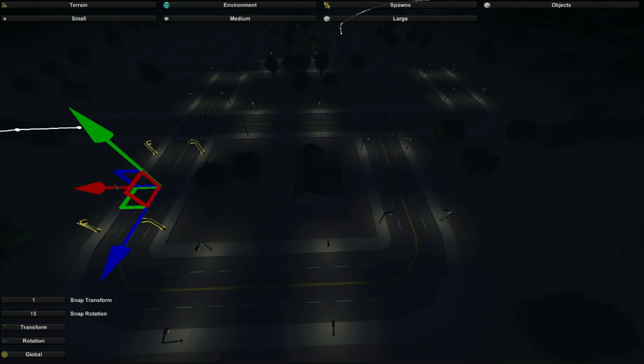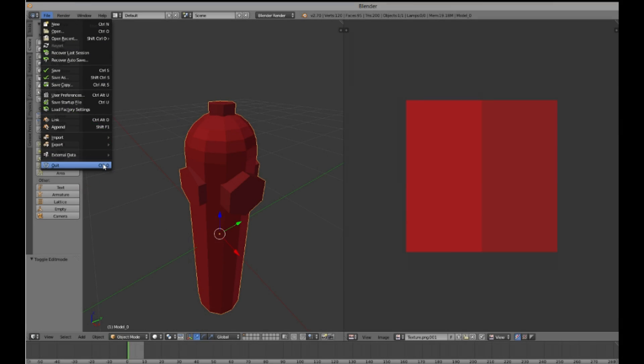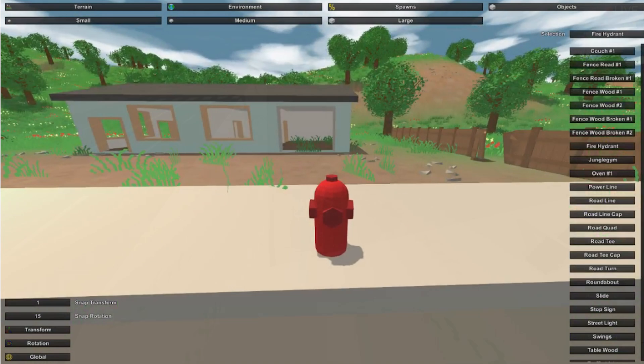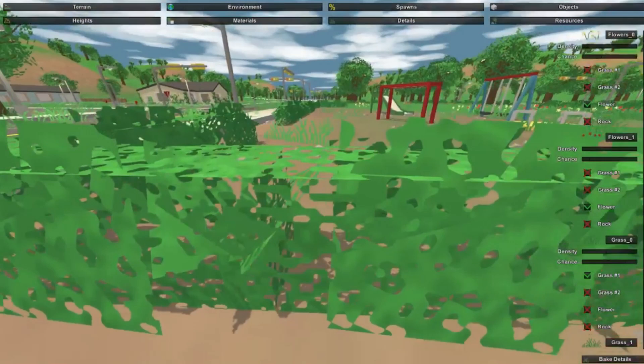Somebody also mentioned slum areas with graffiti, junk, and trash — like a dirty alley. Somebody mentioned airdrop events, which has been brought up many times. New food items and new animals such as chicken, cows, horses, and sheep — maybe you can even shear the sheep. And animals that can actually attack you, like wolves and bears in a dense forest.